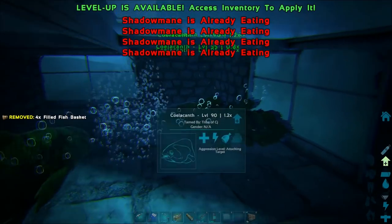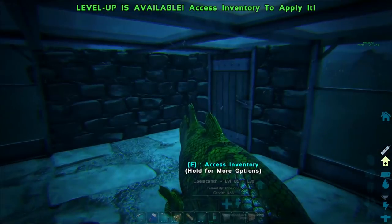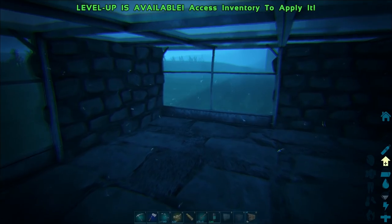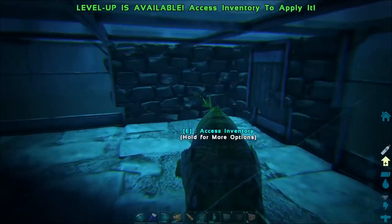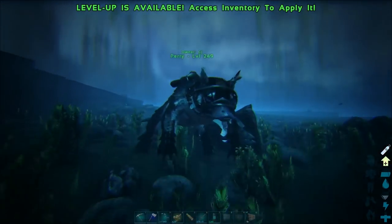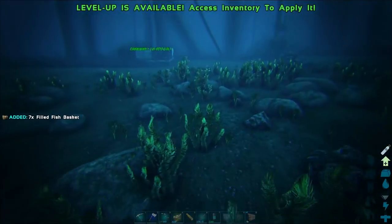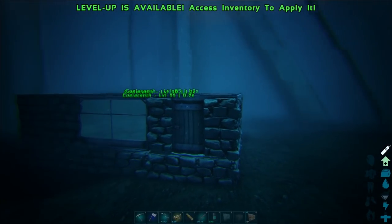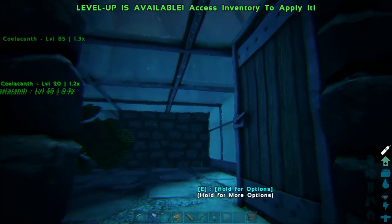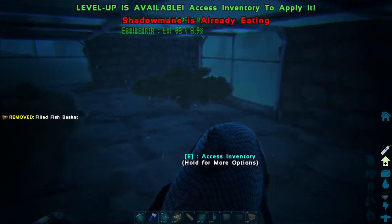They can't actually mate as far as I can tell - they've got no mate boosting and it says gender N/A, so yeah they can't mate. One thing I'd recommend is separating them with a little bit of space. If you go out a couple of days and grab some fish like this, you're going to easily have an aquarium so that when you want to go out and tame some Shadow Manes, you'll have all the good fish ready to go.